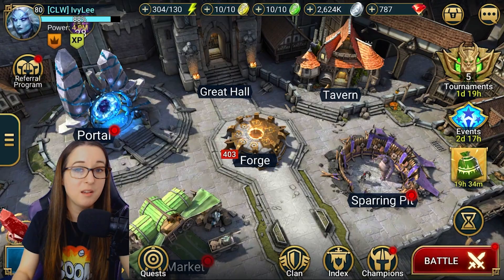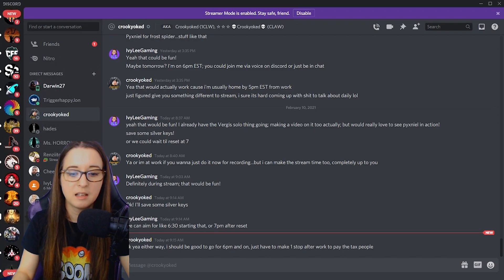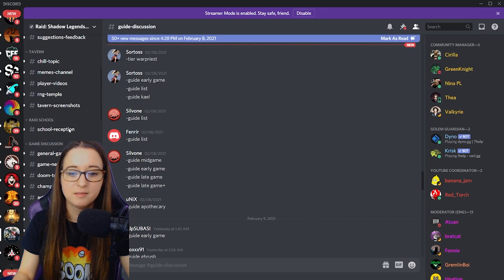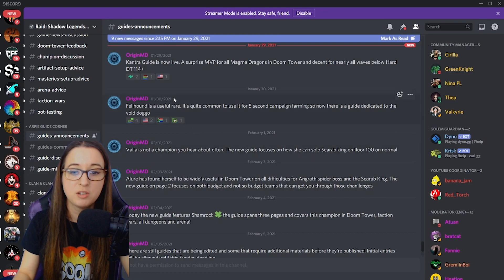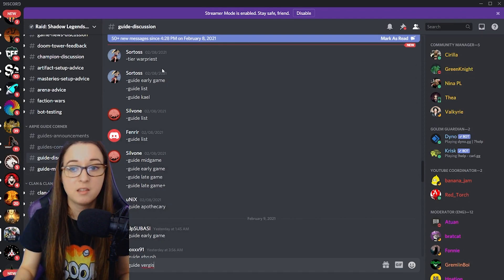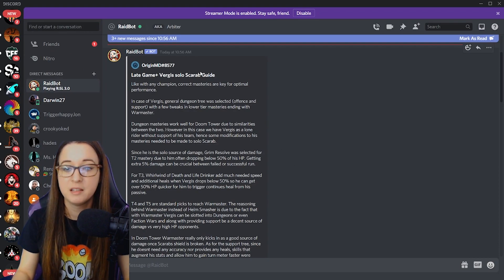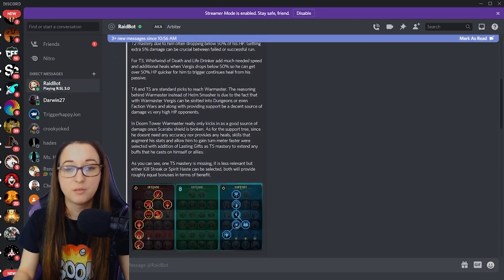I actually wanted to highlight something that you may or may not have known exists. On the Raid Official Discord, if you scroll down to guides, they actually have guide information there. You can look up guides on random champions and they get sent to you via DM. So if we're looking for a Virgus guide, you type guide-Virgus in the guide discussion part within Raid Official Discord, hit enter, and they will send you a DM directly. It actually goes into great detail about how to build your Virgus for Doom Tower.